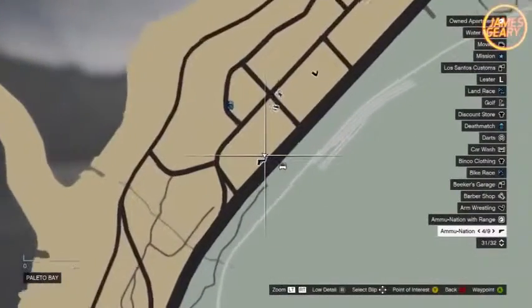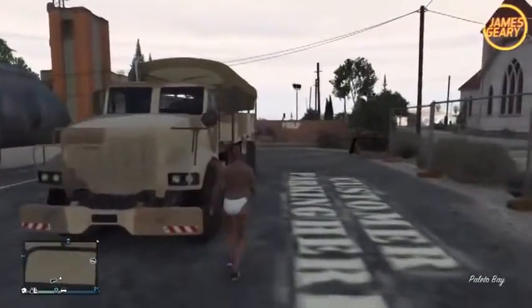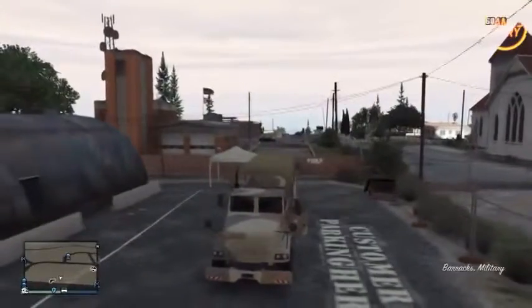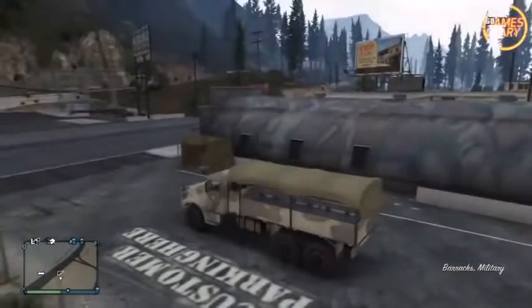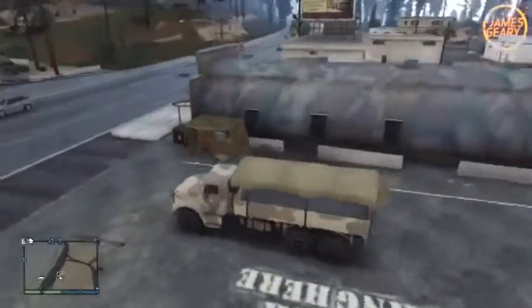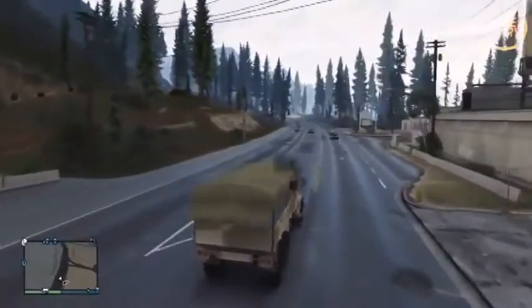The first vehicle we have is the Barracks — it's the giant military transport truck. I know you can buy it online on the website, but it's pretty expensive. You can actually get it for free. It's parked next to one of the Ammunations at the top left of the map in the small little city — I'll be showing the location on the map right now. You don't even have to break in; it's already unlocked. You can just simply get in, drive it away, and pile a bunch of friends in the back.